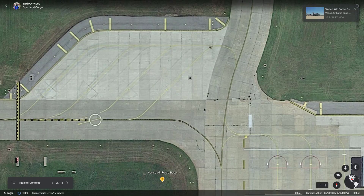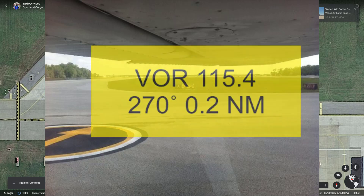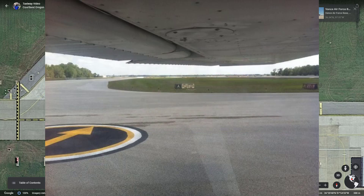The next type of marking you're likely to see is the VOR receiver checkpoint marking — a yellow circle with an arrow. The arrow points directly to the VOR, and off to the side of the taxiway you should see a sign indicating the VOR frequency and the bearing and distance to that VOR. This allows you to check your aircraft instruments to ensure accurate reception before taking off.